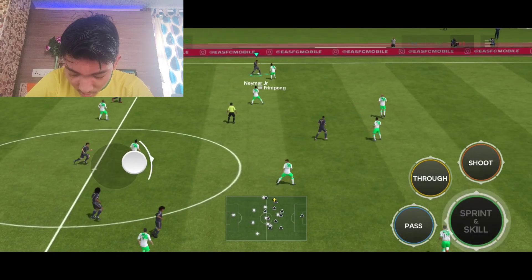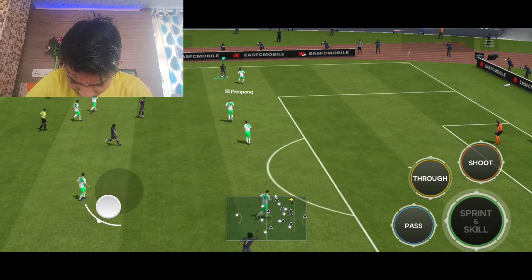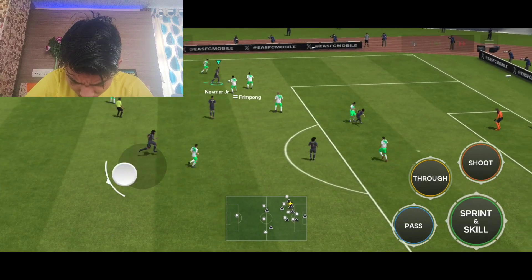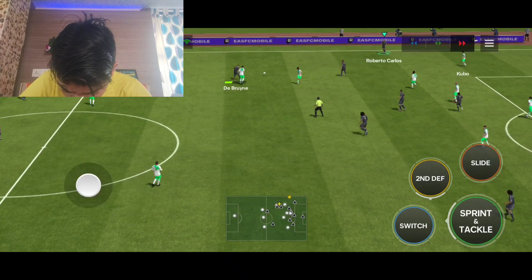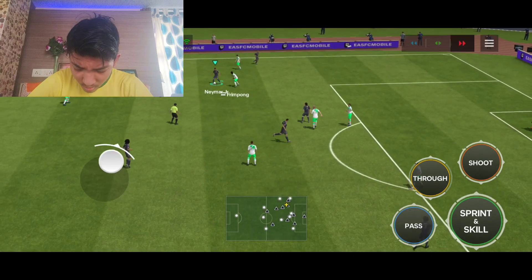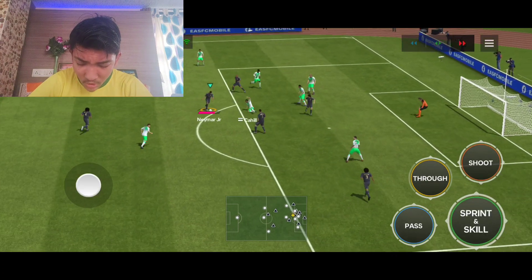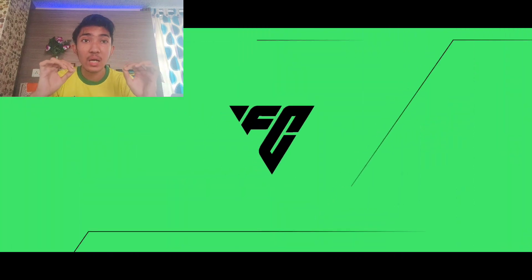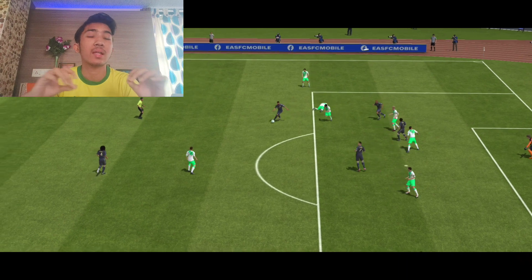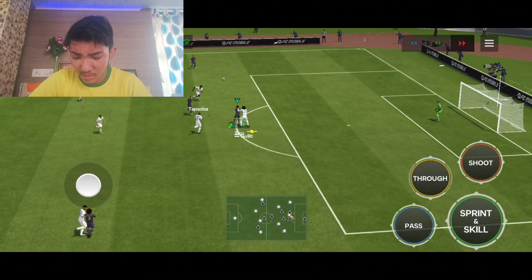Roberto Carlos back to Neymar Jr. That's heel to heel. Tries to defend, dribble Fimpong — Fimpong is easy, dribble him. Tries to scoop turn. He gets pulled out by the defender. KDB gets the ball back, KDB gives to Roberto Carlos, Roberto Carlos gives it to Neymar Jr. Trying the fake shot, takes the power shot again — another brilliant goal from Neymar Jr! This card looks sick. You play him as a right winger or a left winger, it doesn't matter. He is one of the best dribblers in the game.